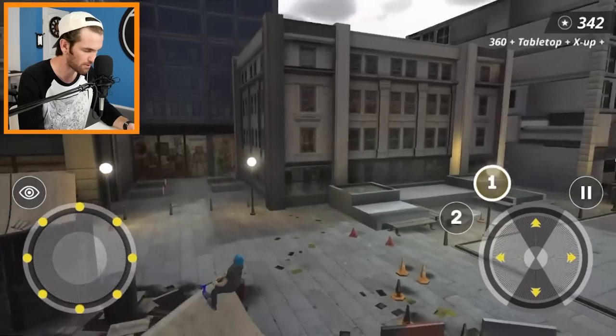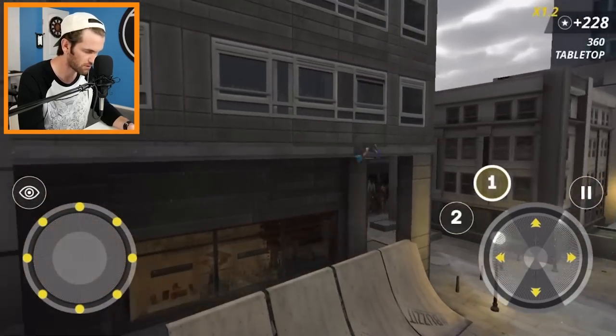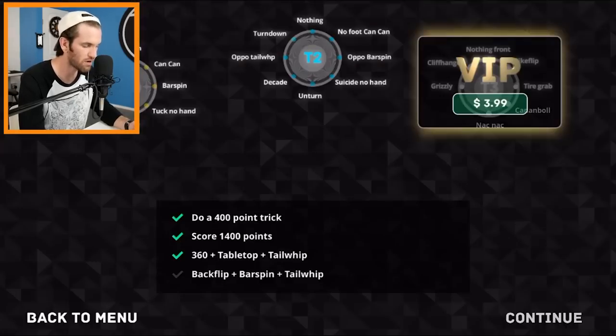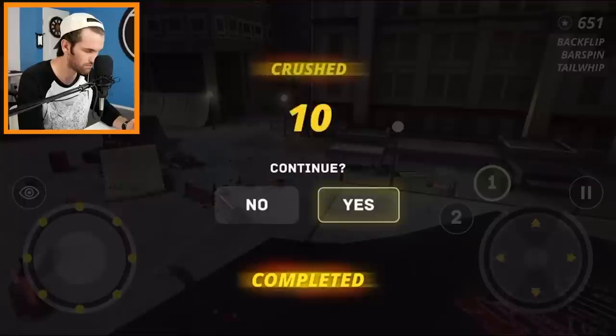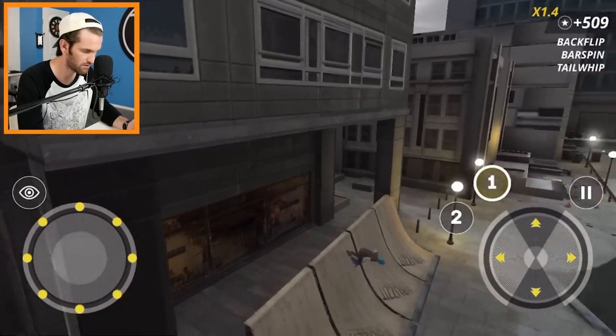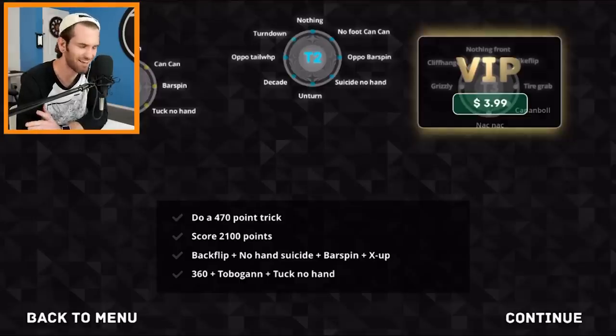Alright, tabletop — and I didn't do the 360. What if I do it on the quarter? There we go, that's it — completed! What's up, backflip bar spin. Backflip — completed. The quarter is where I land all my stuff. New challenges — backflip, no-hand, suicide bar spin to exit. Are they serious? I mean yeah, I got it. I don't think you have enough time to do all those.